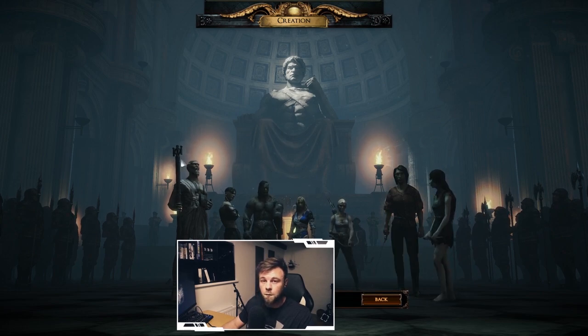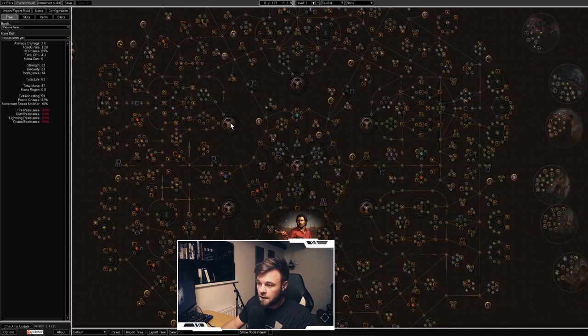The main difference between classes is their starting position in the skill tree. In Path of Exile, all classes share the same skill tree. The circles on the tree represent starting positions: Marauder, Templar, Witch, Shadow, Ranger, Duelist, and Scion in the middle. Note that Scion may need to be unlocked — let me know in the comments if you have her available from the start.